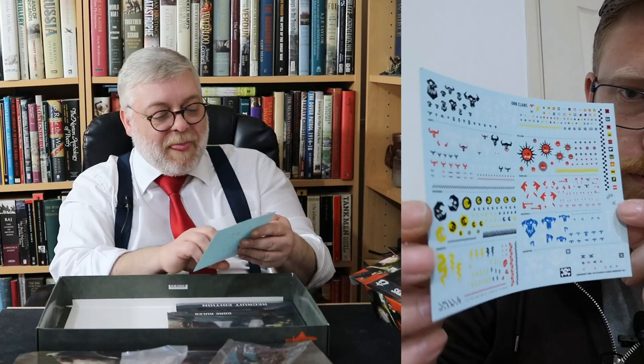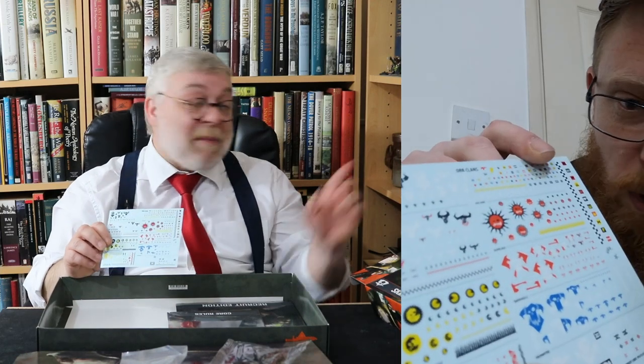Next up, some decals. An Orc decal sheet. This was a surprising thing for me. It's not just the big decals with the Bad Moons logos — it's all the little bits you can put on like an armour plate or a shoulder pad, and the little runic bits that are their language. You can really add colour and variety to them. There is also a Krieger decal sheet. It's got tank decals on it. And it says Death Corps of Krieg on it, not Veteran Guard — so more may be coming to 40k.